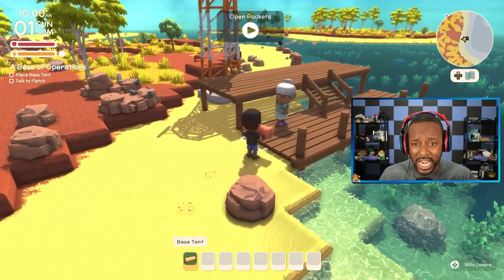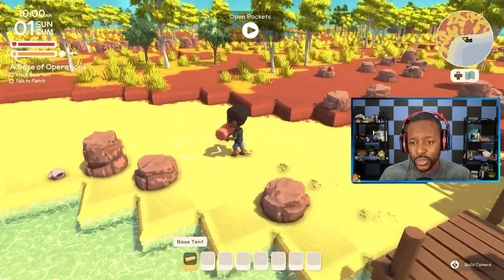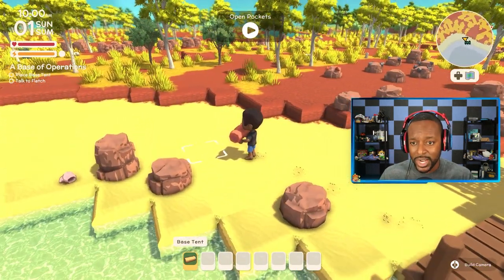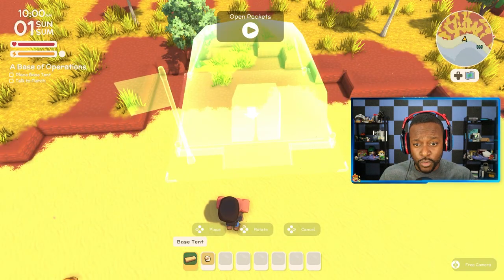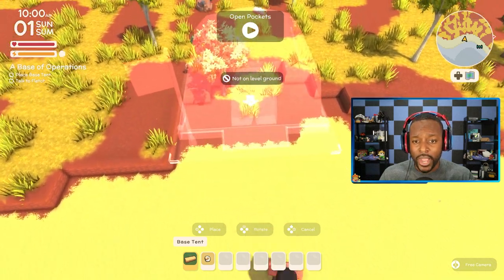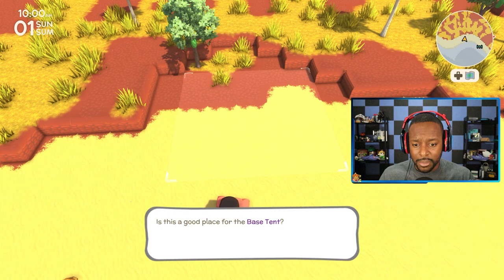You are here with Fletch. He is kind of like our Tom Nook character, guiding us along the way, and the first thing we need to do is set up a base tent — that's kind of like our resident services. I think this is a pretty cool spot for us. All you have to do is place it down; you can move it around while you're placing it. Yeah, good place for the base tent.